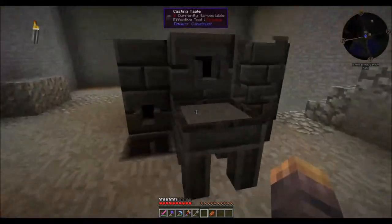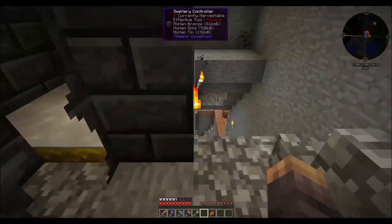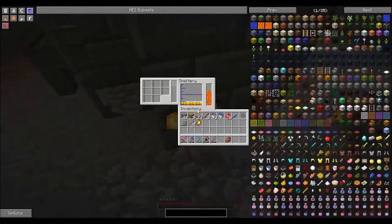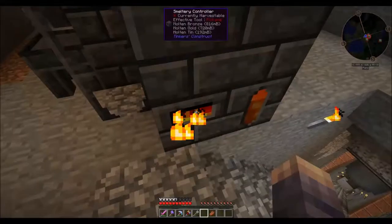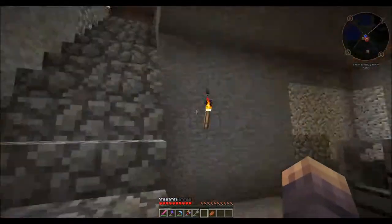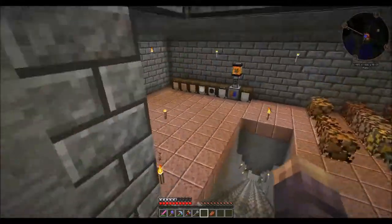This is a smeltery. As you can see there's some molten metal in there. If you right click you can see it's bronze, gold and some tin. I have plans for this room, a little bit like what I did here.